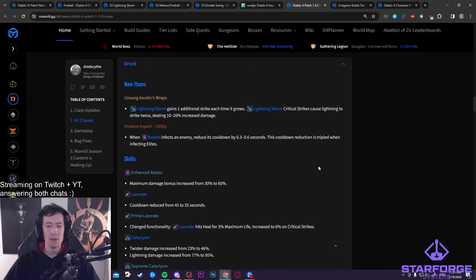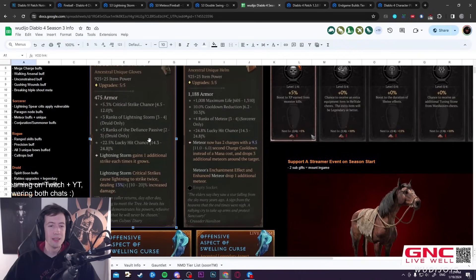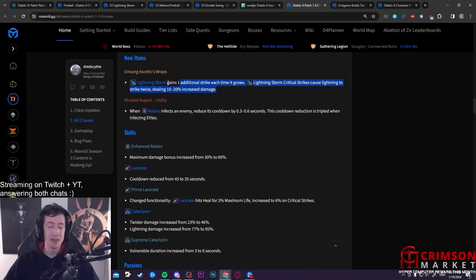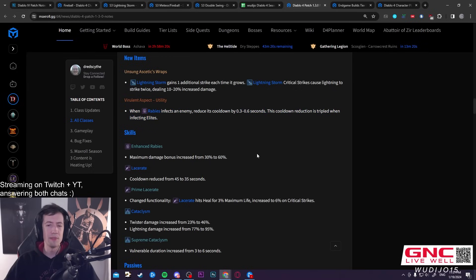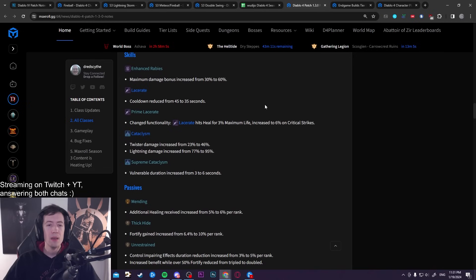For Druids, there's a new unique glove previewed on the livestream — a Lightning Storm glove with really good stats and an insanely good effect. Lightning Storm is going to be very good for Druids, probably with some Tempest Roar Werewolf setup that'll pop off really hard. Lightning Storm is already strong for leveling Druid. There's also a Rabies buff, mostly as a utility effect — you can get poison benefits up from Heightened Malice or Envenom. It's a decent new aspect for builds without easy access to poison otherwise.